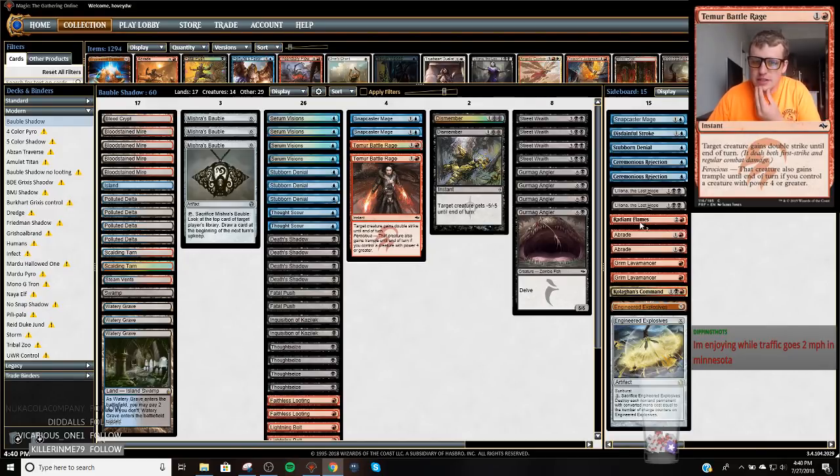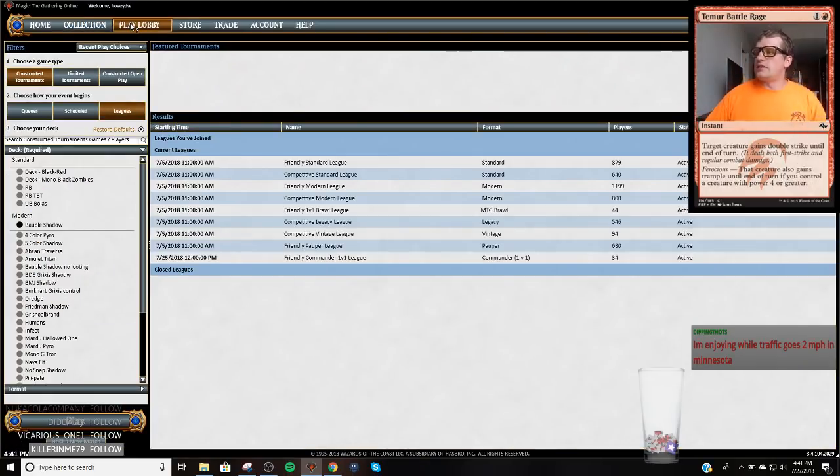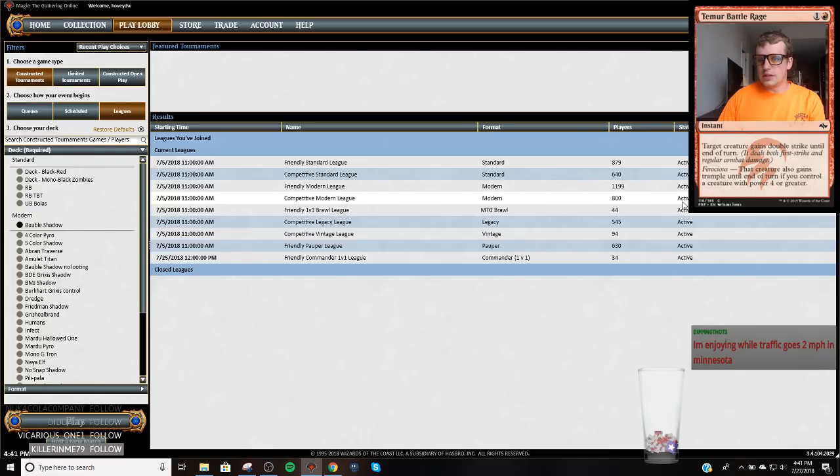So anyways, this is the same list I played in the open. I cut a Snapcaster Mage, added a Lightning Bolt, cut the Kira and one other card — can't exactly remember off the top of my head. I added a Snapcaster to the sideboard, added a Radiant Flames, and cut a Kolaghan's Command. I kind of just wanted to cut some of the grindy aspects and play a little more removal for a quicker game because I think the Humans deck is pretty good.